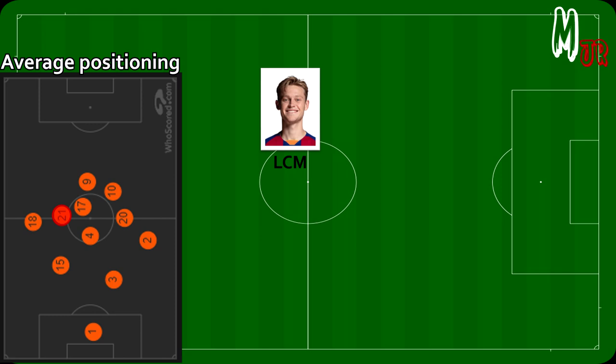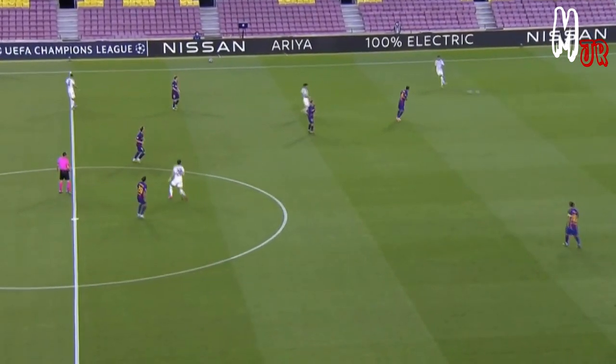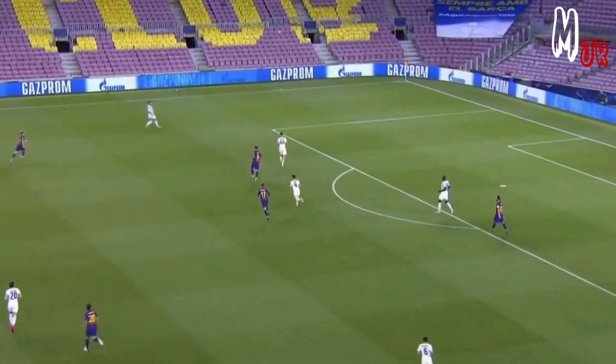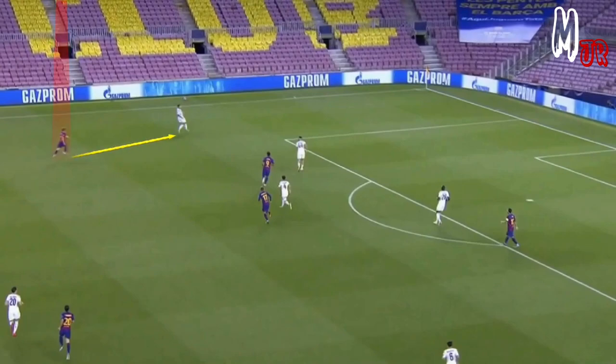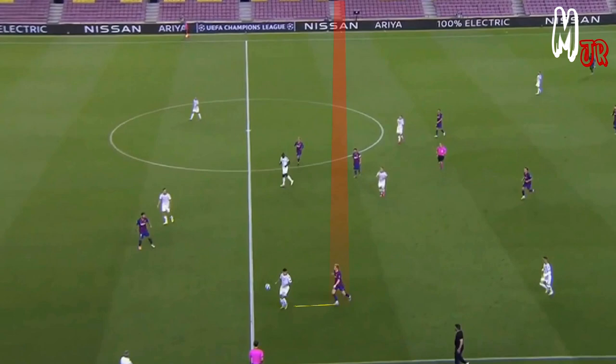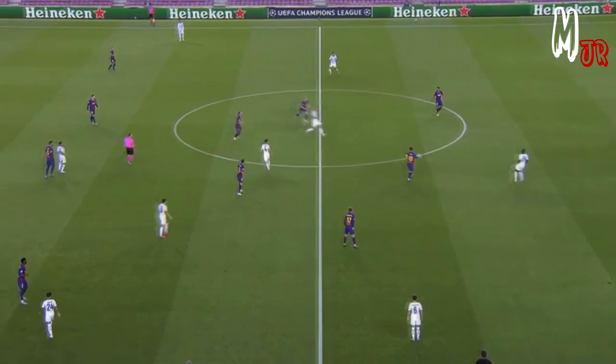De Jong played as a left midfielder alongside Rakitic and Sergio Roberto, but he was given specific responsibilities during the press. As Barcelona pressed Napoli high up the pitch, Napoli would rely on Koulibaly to play the long ball, so De Jong was asked to press the other side of the pitch once the pass was played.